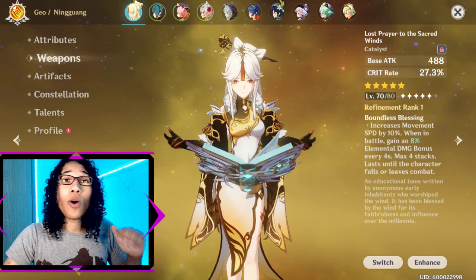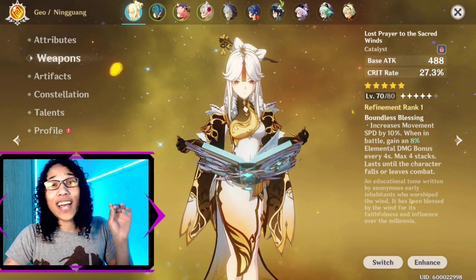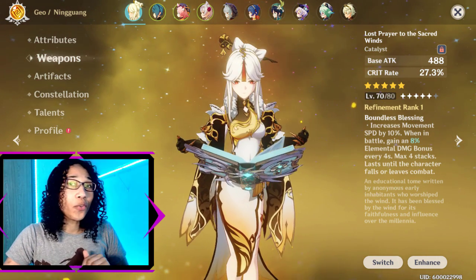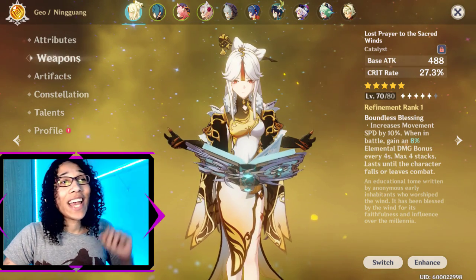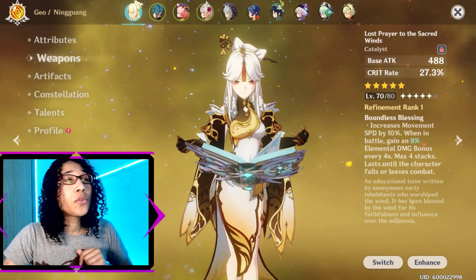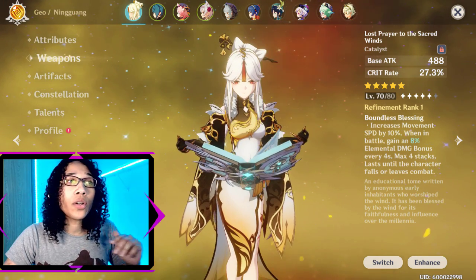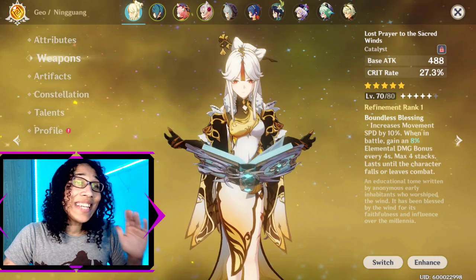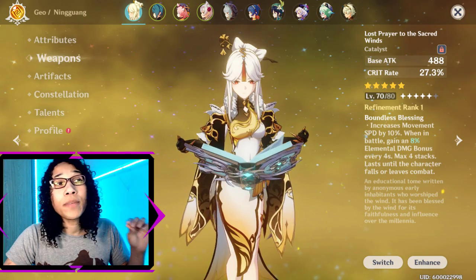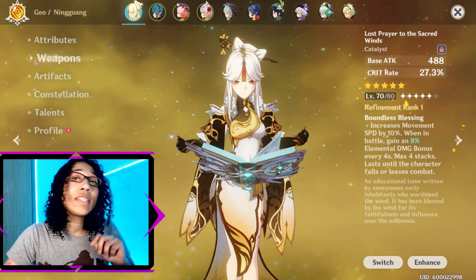The current best in-slot weapon for Ningguang is none other than the Lost Prayers to the Sacred Winds. I was actually fortunate enough to have gotten this as my first ever 5-star weapon, but I will be including other non-5-star weapons after this one. Lost Prayer provides a crit rate secondary stat and an effect which increases movement speed by 10%. It will also cause the wearer to gain up to 16% elemental damage bonus every 4 seconds, stacking 4 times, which will last until the character falls or leaves combat. Since Ningguang is a catalyst user, all of her attacks will do elemental damage in the form of Geo, meaning she will fully utilize Lost Prayer's effect and have that amazing crit rate to boot.